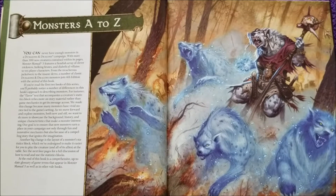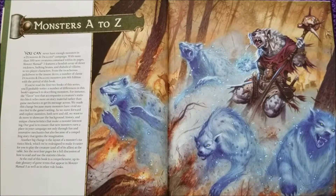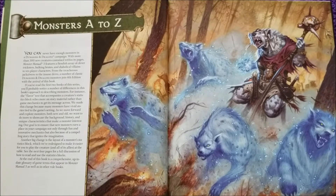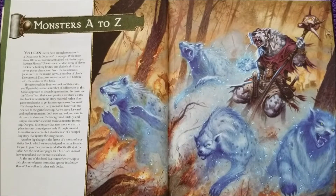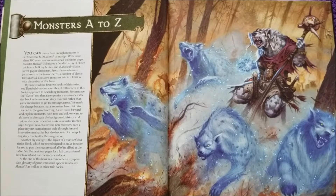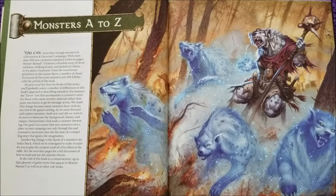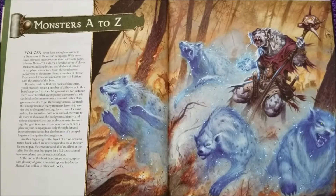I'll just read this first intro part: 'You can never have enough monsters in a Dungeons & Dragons campaign. With more than 300 new creatures contained within its pages, Monster Manual 3 features a fiendish array of clever tricksters, hulking brutes and diabolical villains to vex player characters. From the treacherous Jackalware to the insane Dero, a number of classic Dungeons & Dragons monsters join 4th edition with the arrival of this book.' Pretty cool.